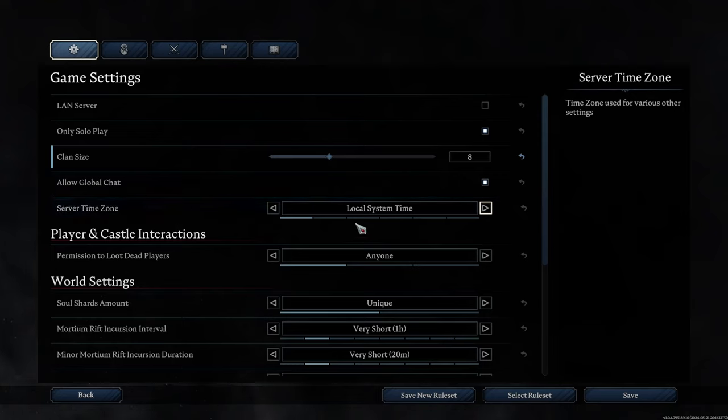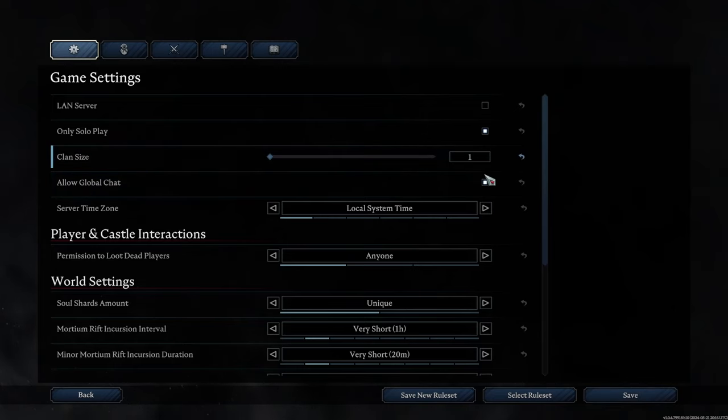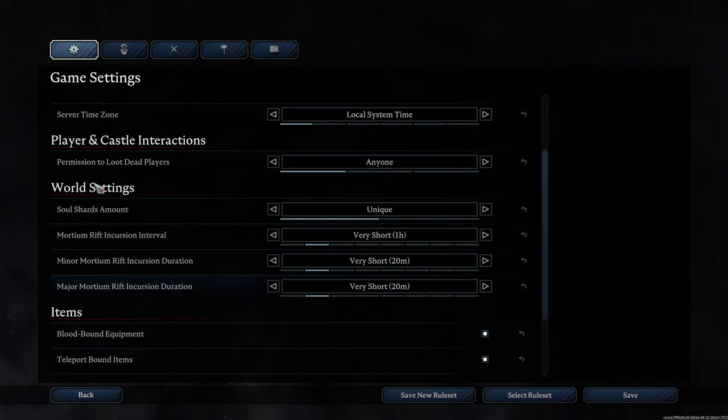By the way, the arrows on the end of each setting allow you to reset whatever that setting was. In our case, we're just going to move clan size down to one.